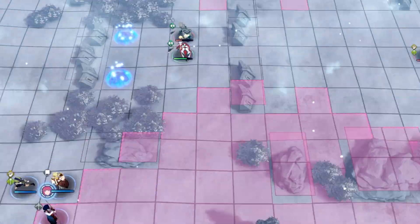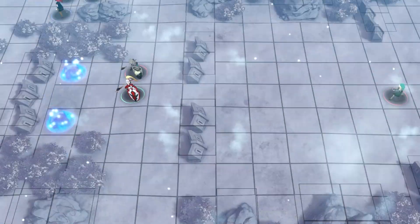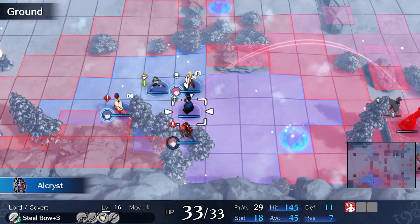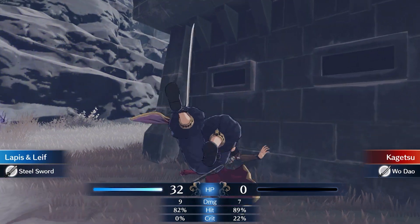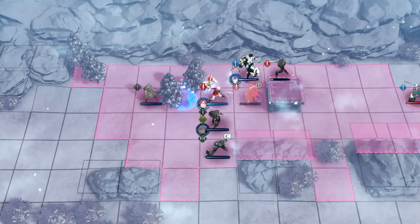Alongside Kagetsu is Zelkov, and they will rush to the nearest tower, summoning corrupted units. Zelkov spawns two thieves at the bottom, while Kagetsu summons two swordsmen at the top. Tanky units like Jade or Louis can deal with Zelkov and his corrupted, while spells and hard hits can deal with Kagetsu. There are several emblem pools, so feel free to unleash everything on him.